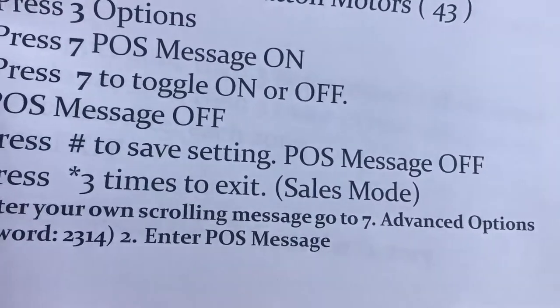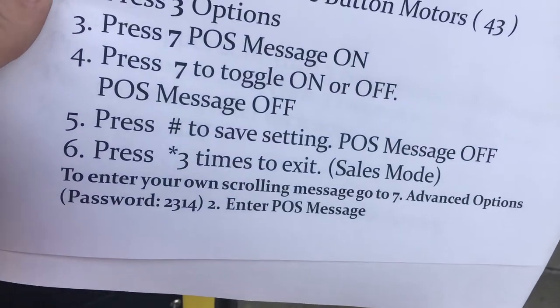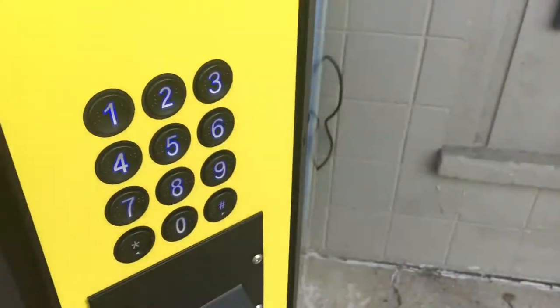You can enter your own scrolling message by going to seven and advanced options. The password is two three one four, and then you just enter in your custom message. I don't find it necessary, but you could if you wanted to do some extra homework.